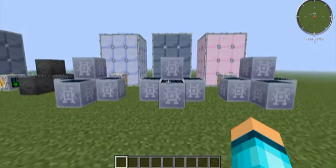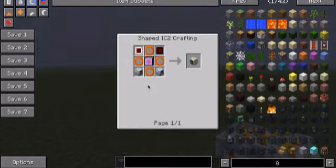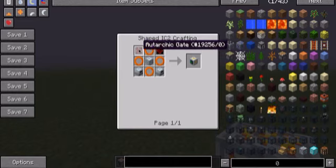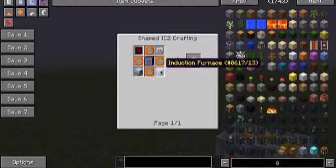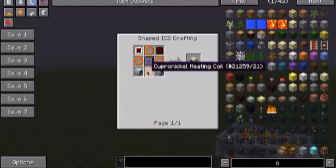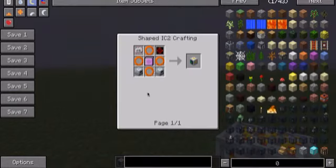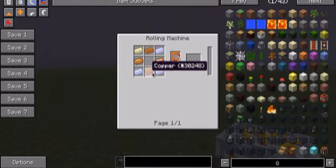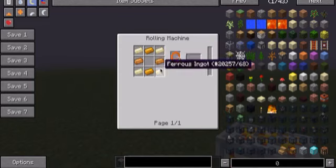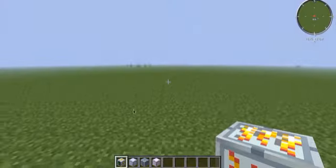We'll start off with how to make the Industrial Blast Furnace. The way that you craft this is by a copper nickel heating coil, two electronic circuits, two induction furnaces, and an advanced machine block. The copper nickel is made by a rolling machine — copper in the middle and then you can choose from ignats, ferrous, or nickel. And there are three ways that you could do this.